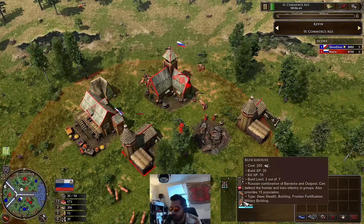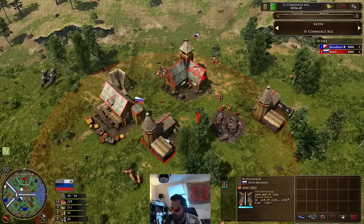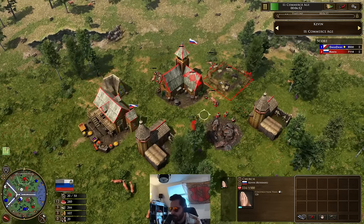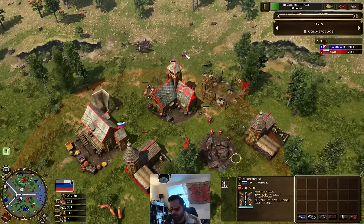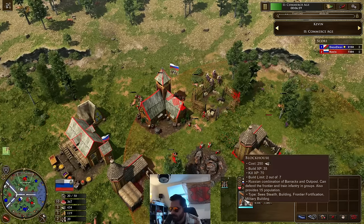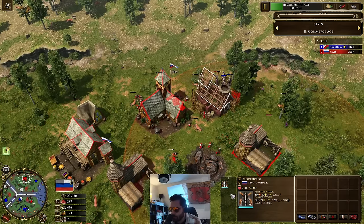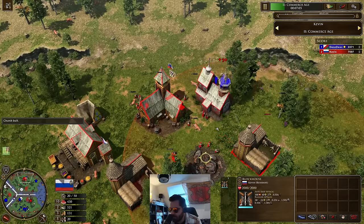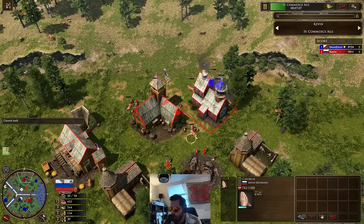So it's really important that he did the age up with the 17 villagers because that really was no delay then. That's going to be 900 food for the logistician age up — I think it costs 900, it might be 800 now. But that's going to make all blockhouses hold more population space. So who needs houses when you can make blockhouses? They give 15 population each. Church goes down.